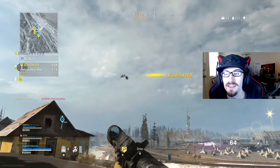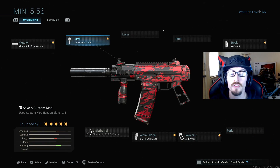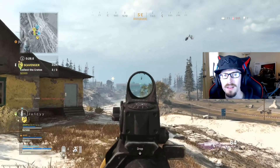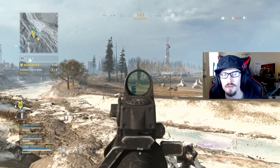Now the class setup that I'm running in today's video: for the muzzle we have the Monolithic Suppressor, for the barrel we have the ZLR Drifter A08, for the stock we are running no stock, for the rear grip we have the XRK Void 2, and last but not least for the ammunition we have the 60 round mag. Across the board this is a very dominant weapon and this class setup is extremely fun to use and definitely something you can rely on.